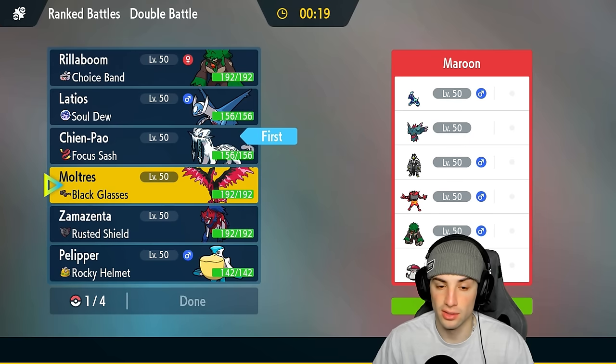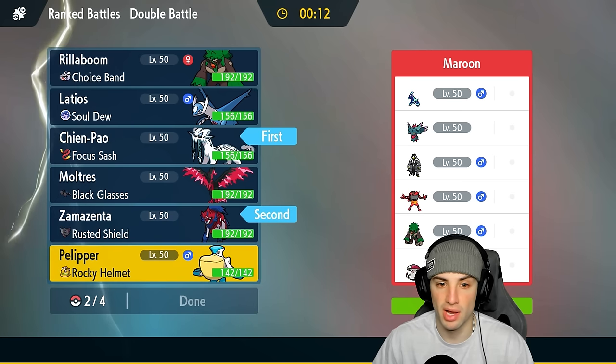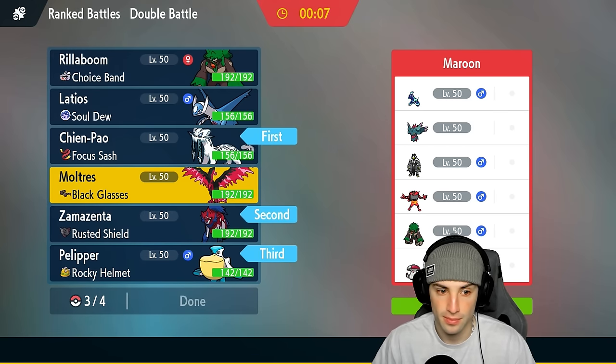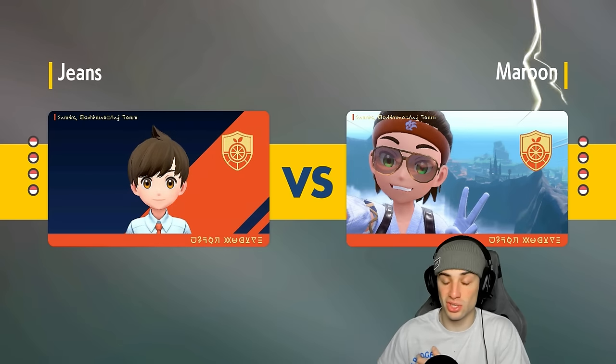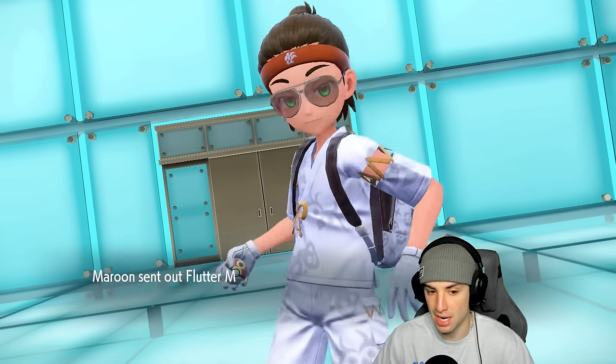I'm going to lead with Zamazenta alongside Pelipper in the back, and Moltres as our last pick. Double Wide Guard users up against Terapagos could be really good. You've got to watch out for those Tera Starstorm moves, but I've got Heavy Slam and Body Press to do some work. I'd think they'd lead with a Fake Out user and Terapagos to try to set up.